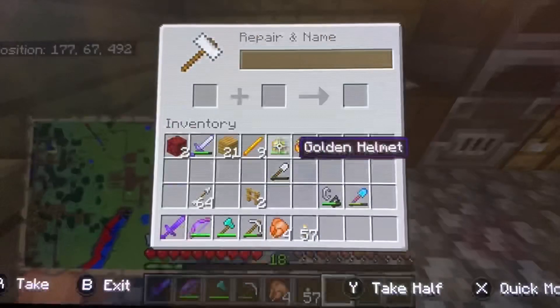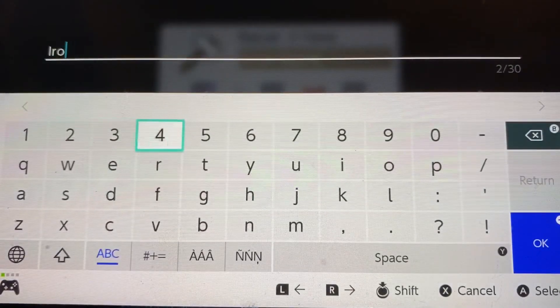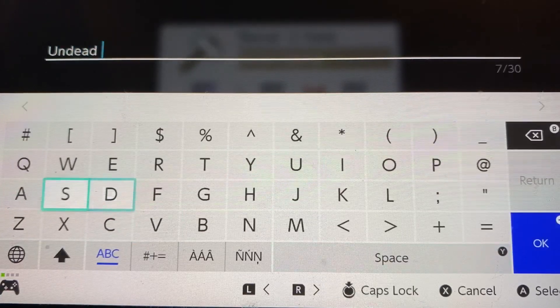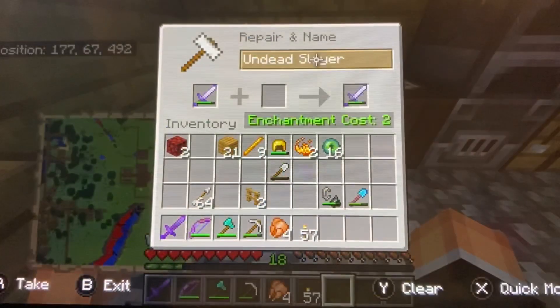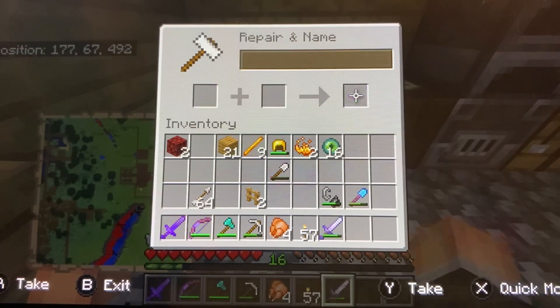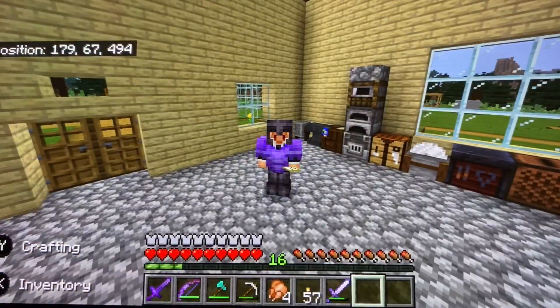The looting sword did take some damage. But let's end off the episode by naming it the Undead Slayer. It actually costs two levels. Undead Slayer — boom. I'll see you guys in the next video. Goodbye!